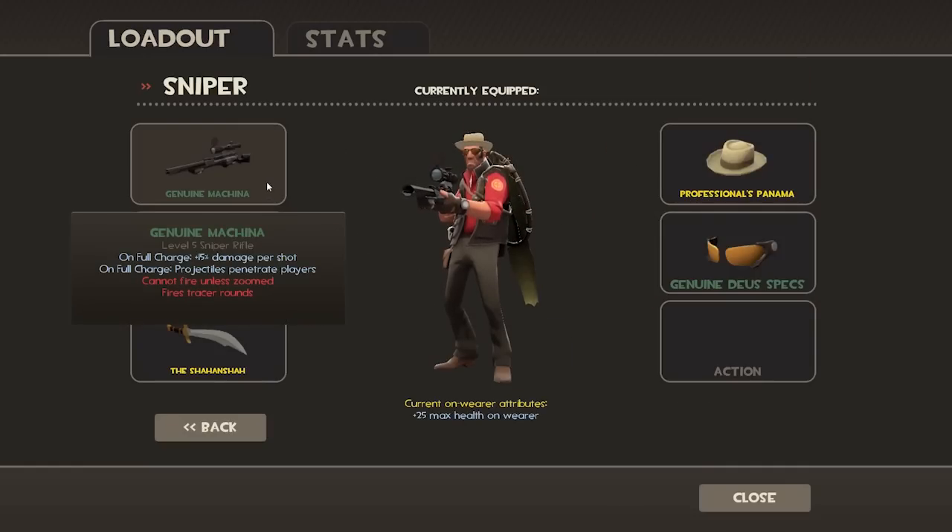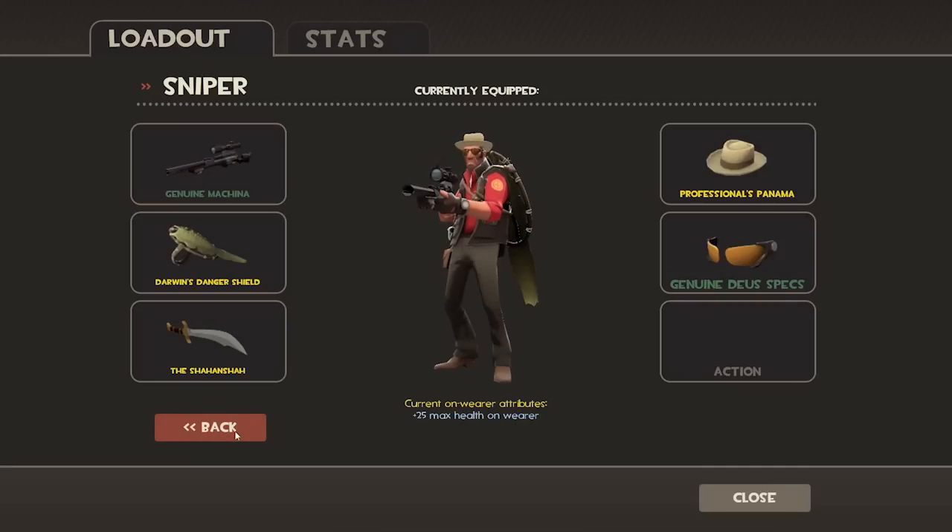The Sniper got a new Sniper Rifle, the Machina. On full charge, it does 15% more damage per shot and can go through people. The big downside is it cannot fire unless zoomed and it fires tracer rounds, so no more no-scoping and people will know exactly where you are.